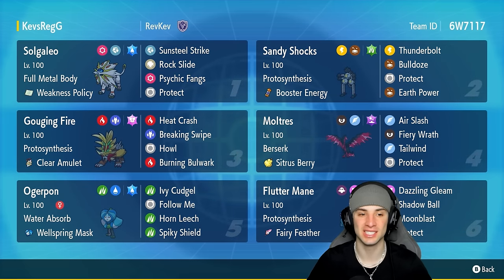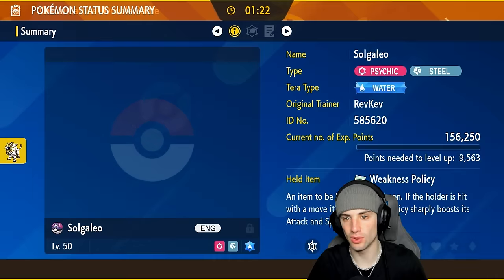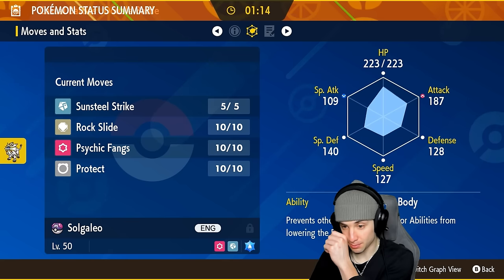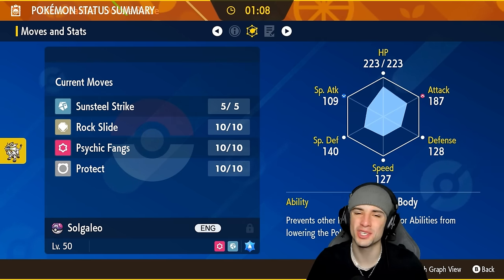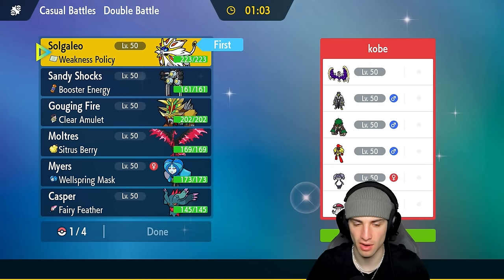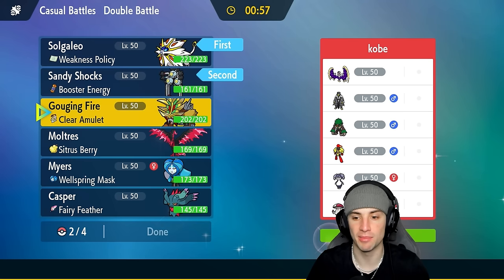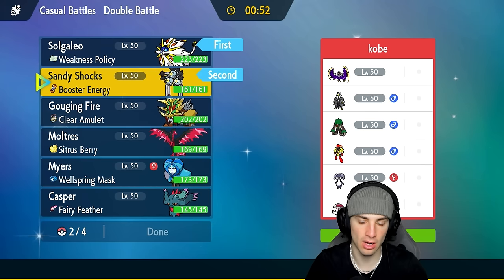Let's hop into our first match showcasing this Weakness Policy Solgaleo team. First match coming at you guys and we're going up against a Lunala team. Something I want to do is check out Solgaleo's stats — very high physical attack with 187. Pair that up with a Weakness Policy boost and that thing is going to be out of control. On top of that it's a pretty bulky Pokemon with mediocre speed: 127 Speed, 140 Special Defense, 128 Defense, and 223 HP.